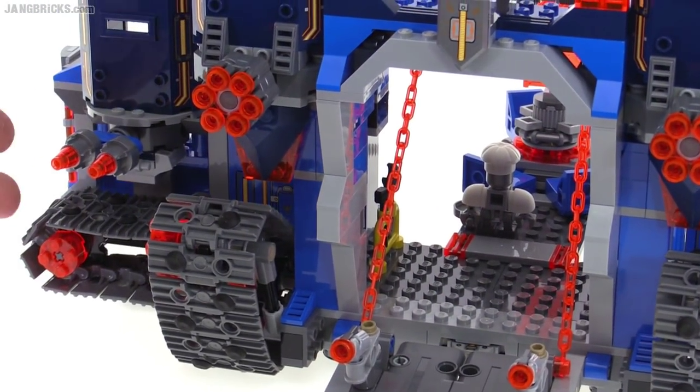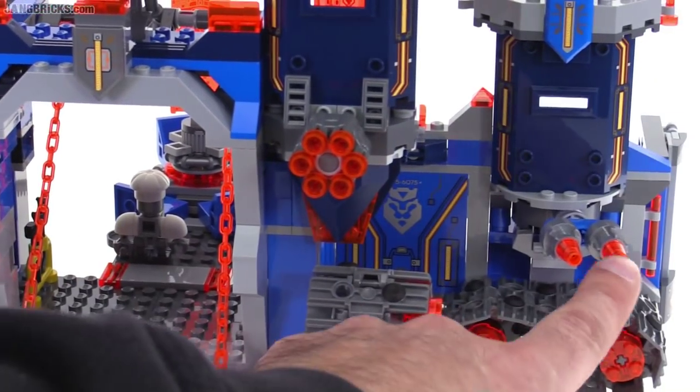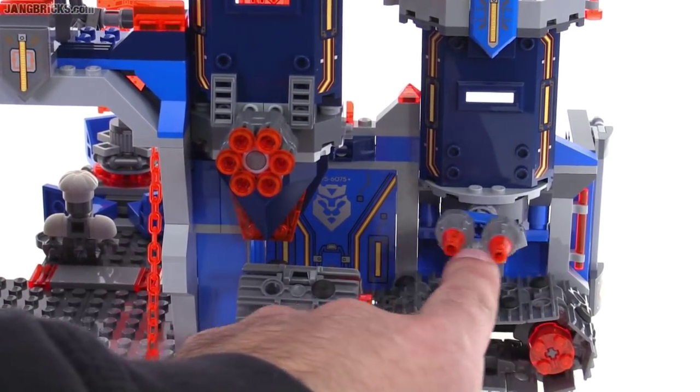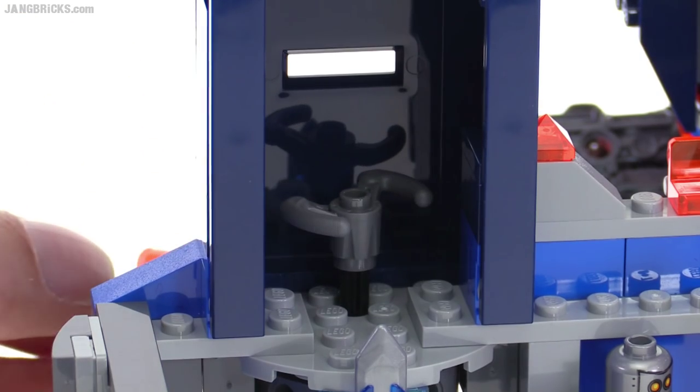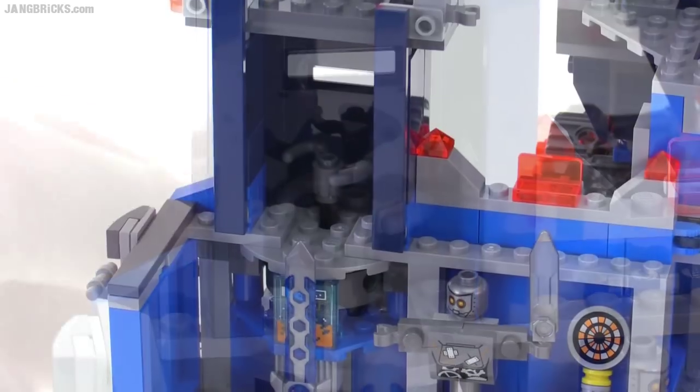Each side of the castle has dual laser cannons that can be rotated around, and those can be controlled from the inside where you just set up a figure right there. You can't actually physically shoot with this, but it's good for imaginative play.